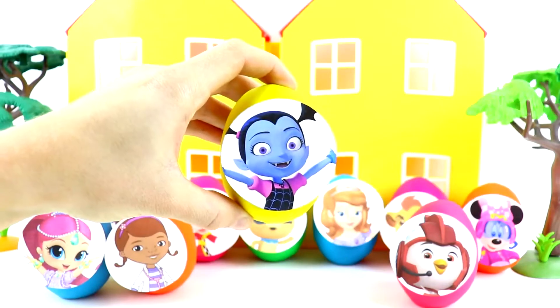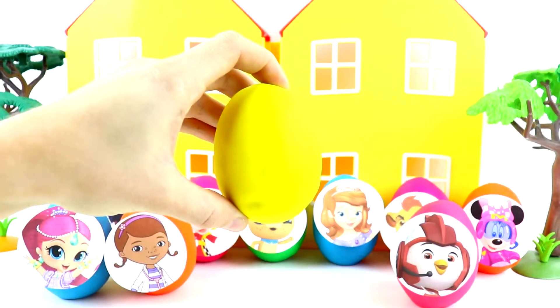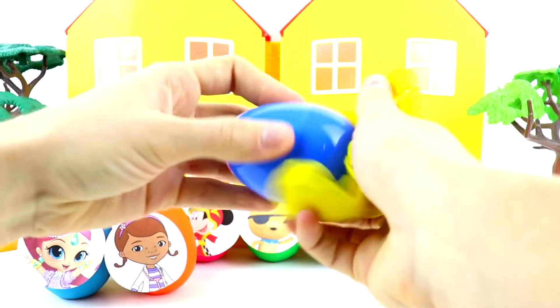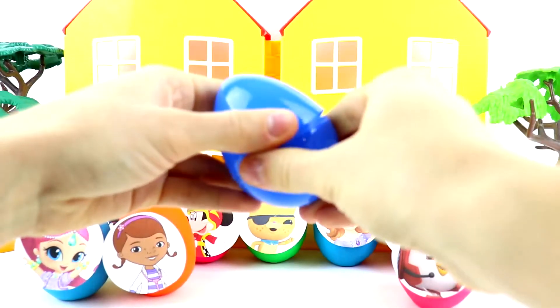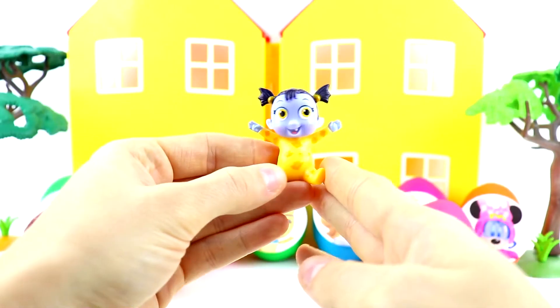Let's open up Vampirina. She has the yellow Play-Doh egg. And look who it is — it's Vampirina's little sister Nosey.